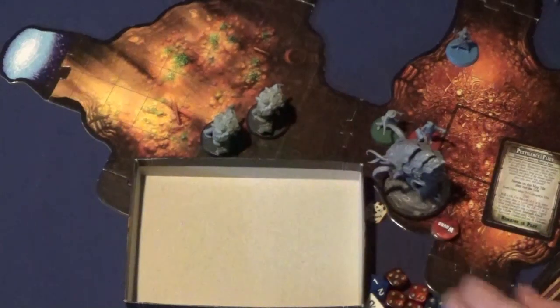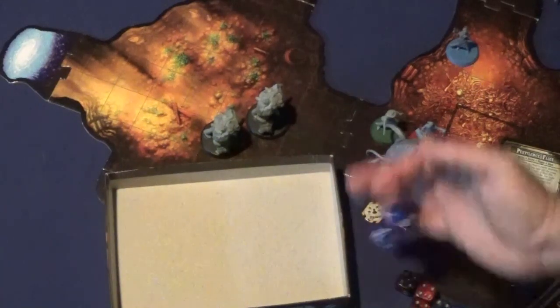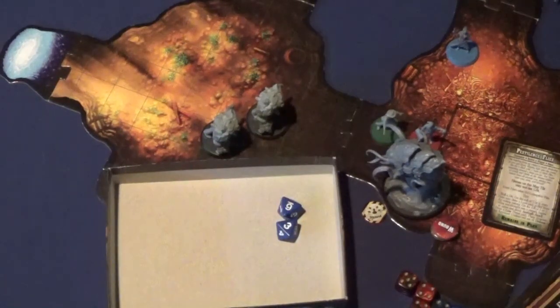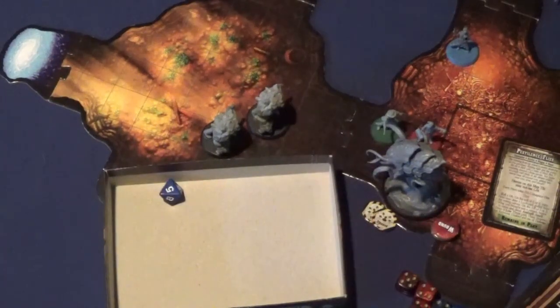We'll start with Bechamel. She rolls to move — awesome, she's not going to move anywhere. But she does regain a Grit, and that lets her regain a Fortune. Then she will shoot. One hit, which is a critical. I'm going to save the Fortune. One hit, it's a critical — that will be another stun marker for him. So a second stun. We're going to keep his defense down. Rolling for damage: 5 plus 1 is 6, minus 2 is 4 — four more wounds.